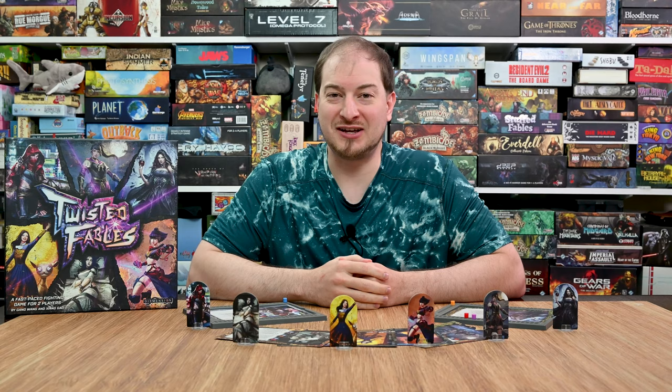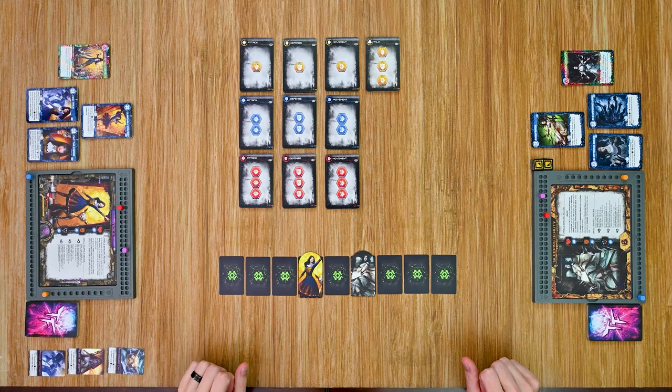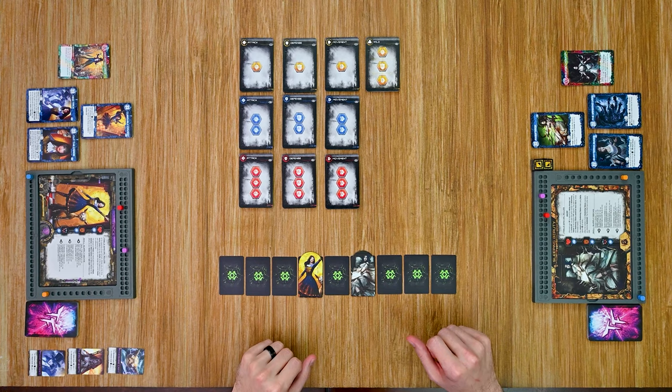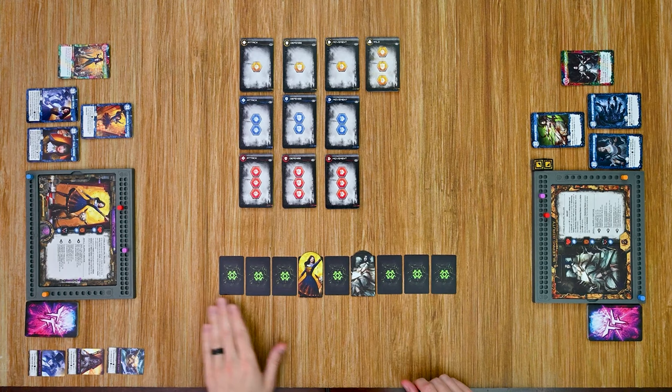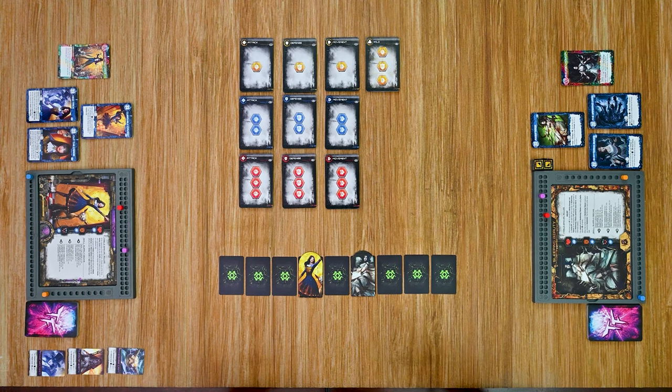Before getting into the game, I want to cover a couple things. First, all materials you see here are prototype materials and are subject to change — they will look a lot better in the final production copy. There's also going to be a standard version and a deluxe version where you'll have miniatures for the different characters and some other bonuses. There are also two different modes: the basic mode and a mode that includes relic cards, which are the other side of these cards. For this playthrough I'm just going to be playing with the base game.